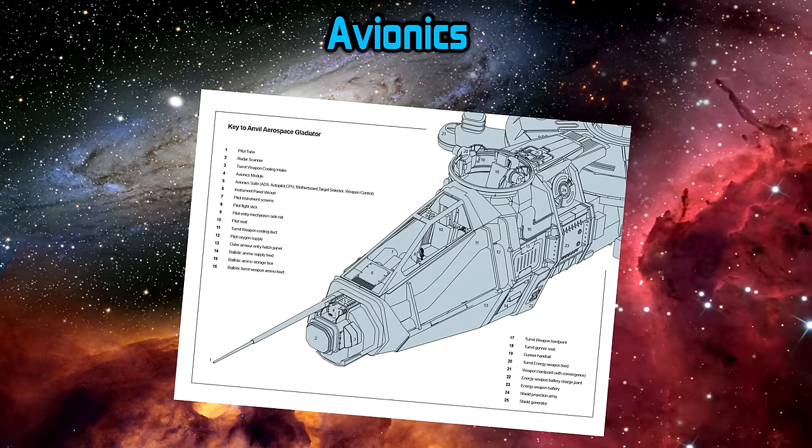Avionics covers communications — like your radio for talking to ground control, docking stations, or wingmen. Scanners and computers could also fall under avionics, but I'm using the term to cover the basic functions being run by the computer that don't fall into a specific category. Life support is next: if you want to live in space without always being in a spacesuit, you need life support systems. The main element is your O2 supply — you have to have oxygen.